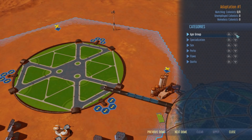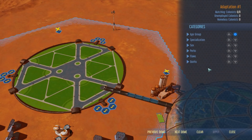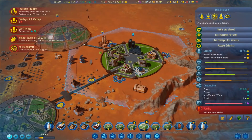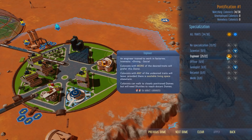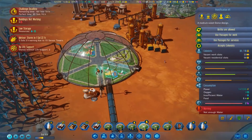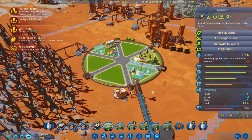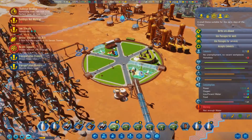Let me check the domes and make sure - while I'm here let's set this up: no kids, no seniors, specialization is no scientists, love engineers, no geologists. That's that one done. This one should be set up - yeah, specialization: love engineers, no scientists, no geologists. Cool! I'm kind of surprised we've only got like eight kids - seven apparently at the moment. It's actually good news that we're not producing ridiculous amounts of kids we've got to deal with.